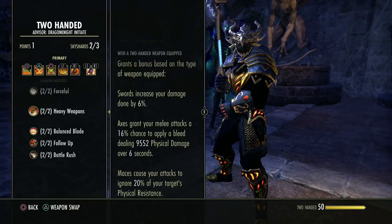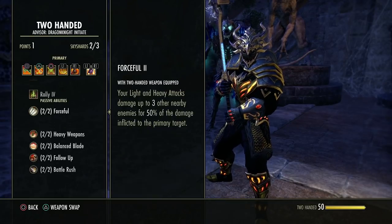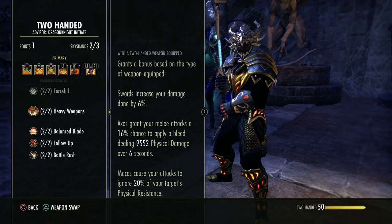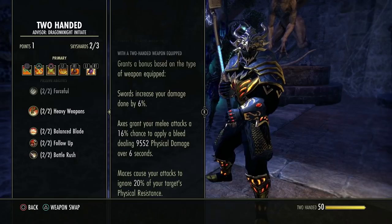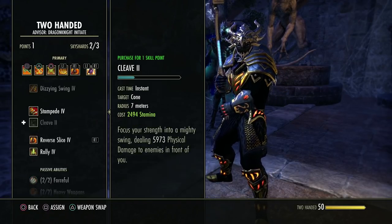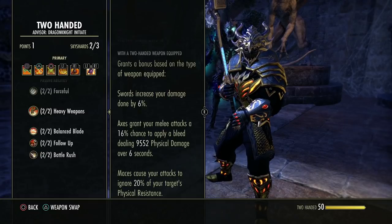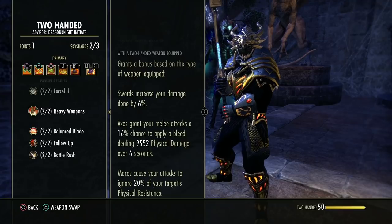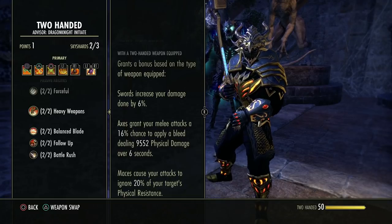You can go flat damage, go for a bleed — which works on a lot of nice AoE builds — or go for flat resistance stripping and hit really hard. That is the difference between all the two-hander weapon types. Your axe grants a bleed for melee attacks, so light attacks, heavy attacks, or weapon skills from this skill line have a chance to fire it.